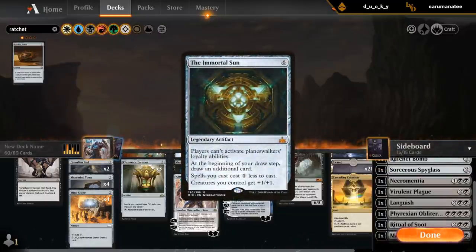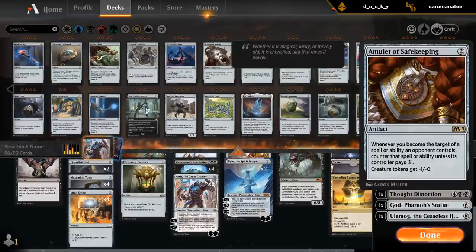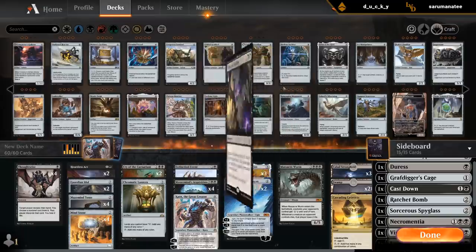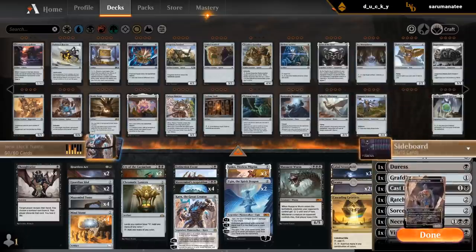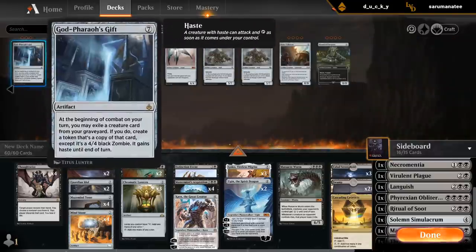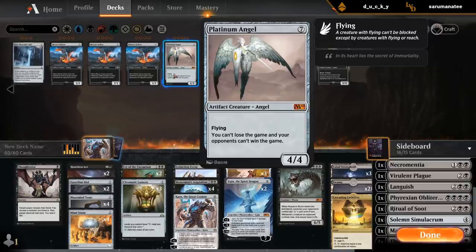Immortal Sun — although it does shut down my own Ugin as well. Probably want one Stonecoil Serpent. Amulet of Safekeeping: if we can get two of them in play it shuts down the zombies, though it might be too slow. It's an interesting card since it doesn't die to Ugin's minus. Banefire as a finisher is an option. Could also play Torment of Hailfire. Solemn Simulacrum — I could get Solemn just as a value creature to keep ramping towards Ugin and Massacre Worm. And I guess Platinum Angel against some decks is also game over, so I probably want one.